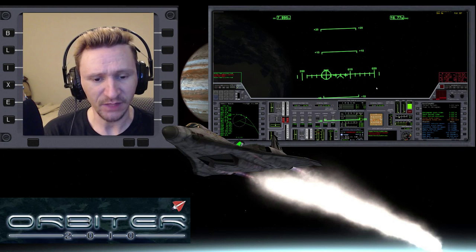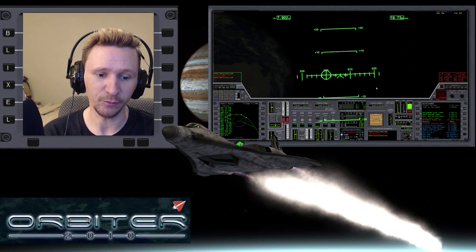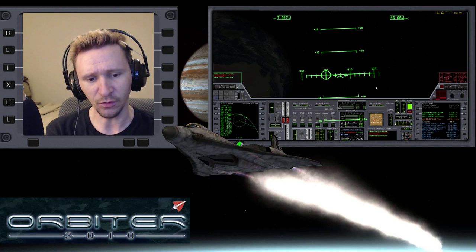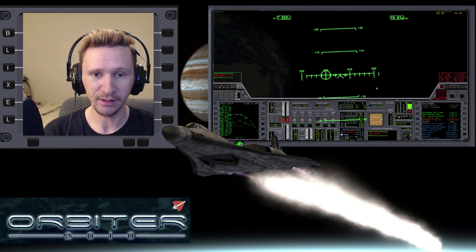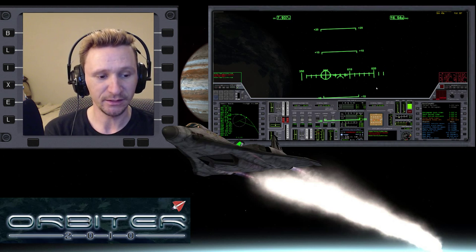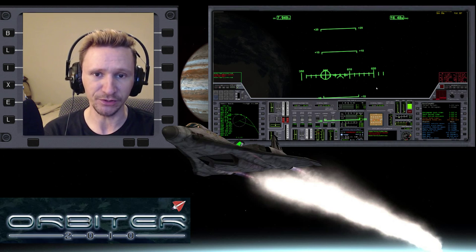Welcome to another Orbiter 2010 video. This video is a continuation in the Mars to Earth series, and we're pretty much getting close to the end here — we're back at Earth. The whole goal of this flight was to try to have our fuel planning be so accurate that by the time we got back to Earth, we would have basically no fuel. We set up the mission so that by the time I arrived at Earth, I would have basically only enough fuel left for basic RCS maneuvers.